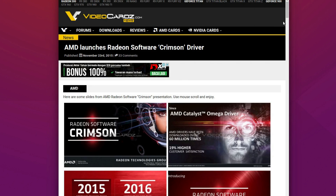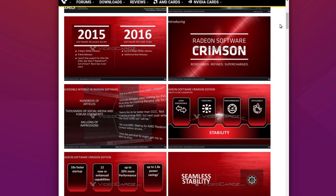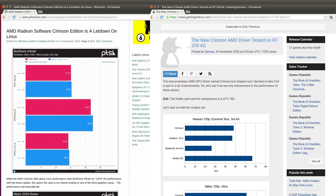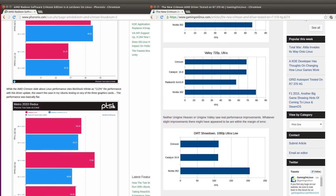Hey guys! PenguinRecordings here. Now as requested quite a number of times, we're going to be taking a look at the AMD Crimson driver that released recently. Now slightly before the Linux driver release, there were slides leaked to videocards.com, and in particular there was one slide that caught the interest of many Linux gamers. Michael of Phoronix and Samsai of Gaming on Linux have already done benchmarks of the Crimson driver, so there's additional information out there already besides this video if you need it.